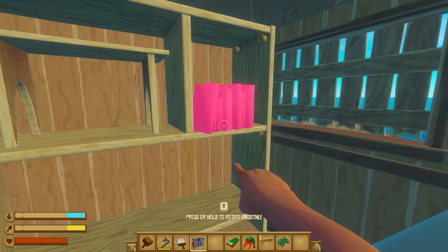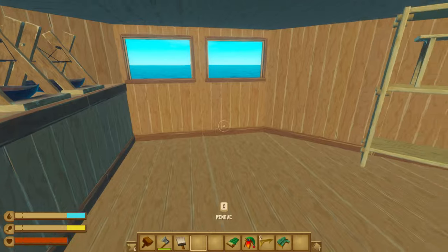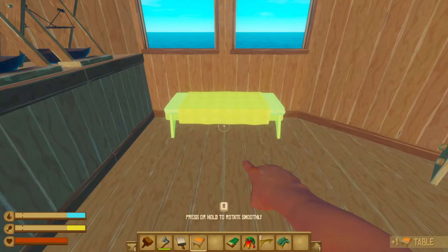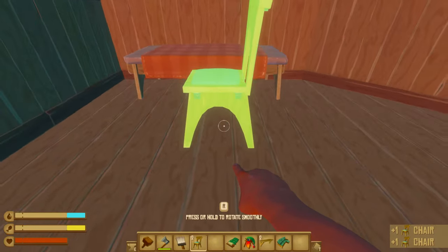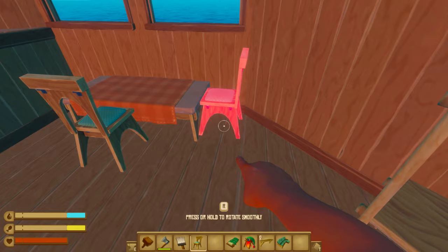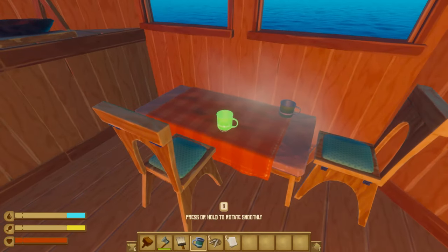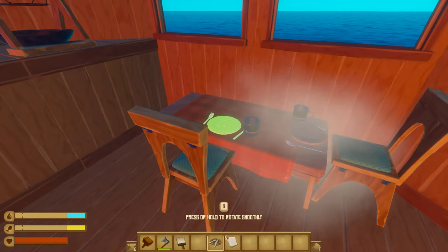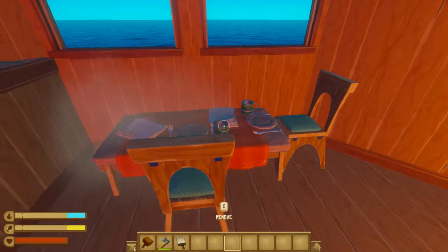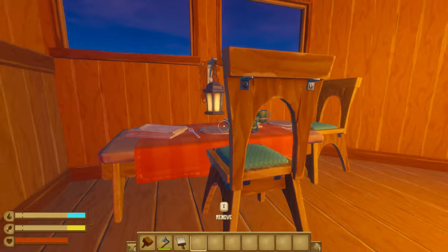I'll put a little shelf in the corner, and of course the books have to go on the shelf as well. I want to get a little dining area going — I'm going to put a table right in the middle of these two windows. I've got two chairs: one right there and another one right here so you can look out onto the beautiful ocean. A cup for each person, some cutlery and some paper, because at the end of the day you are stranded on the ocean — you want to be discussing plans. A little lantern just to brighten everything up.